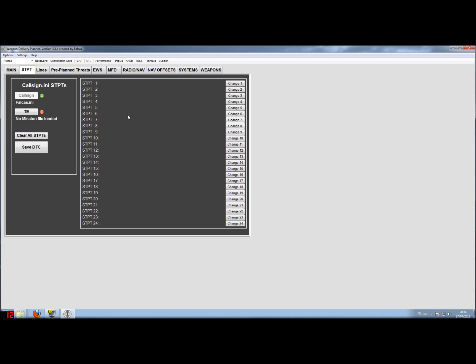As I explained in the first part of the tutorial, the data transfer cartridge contains two files. The first file is your callsign.ini — in this case it's Valkas.ini. Up here it's showing which of those two files we're looking at. In this case, my callsign.ini does not contain any steer points.